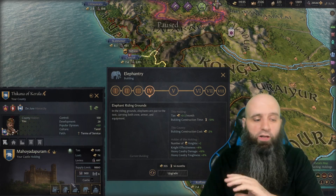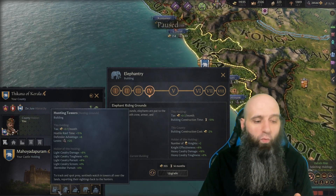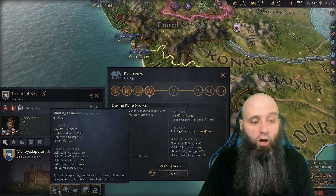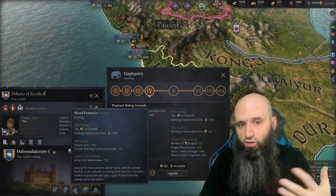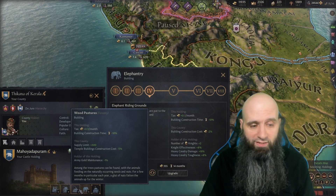The secondary part of the strategy is elephants. Elephants are really expensive, so make sure you have the income not only to build your realm — building all these buildings is costly — but also to support your army as you raise them.